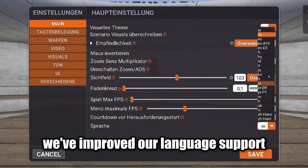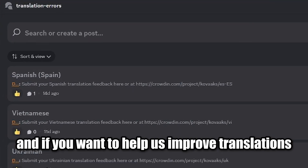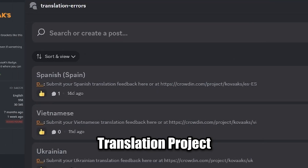We've improved our language support. Here's a list of all the new languages on the screen. And if you want to help us improve translations, join our Discord or visit the Crowdin Translation project.